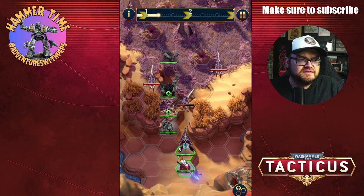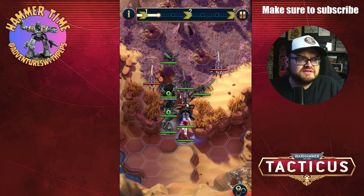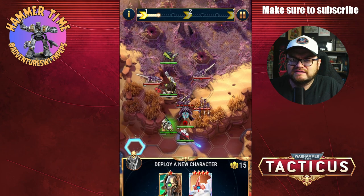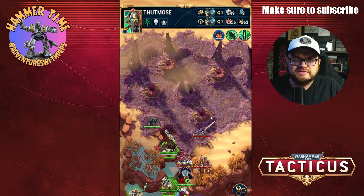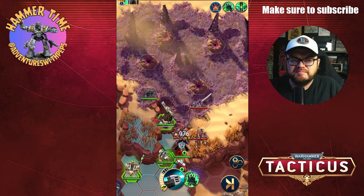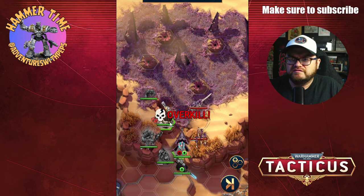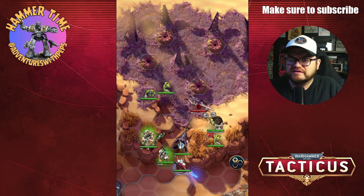Let's just get everybody up. I don't particularly want to get eaten by rippers. Ripper swarms are gonna annoy me. They're already in, they're already killing off stuff — rough start. These ripper swarms drive me nuts; one of the worst creatures to fight in this game.